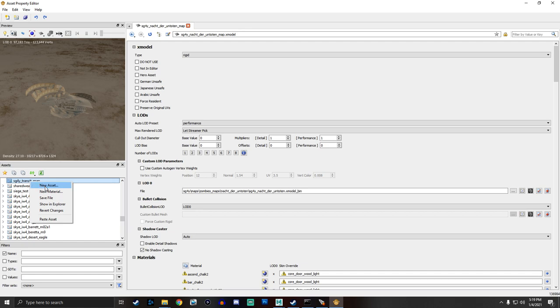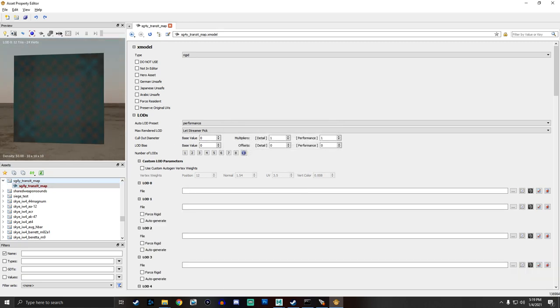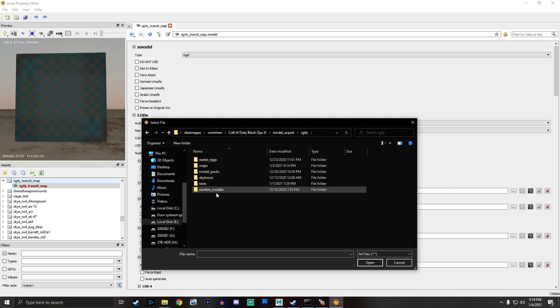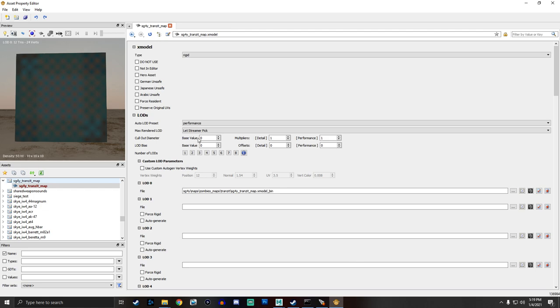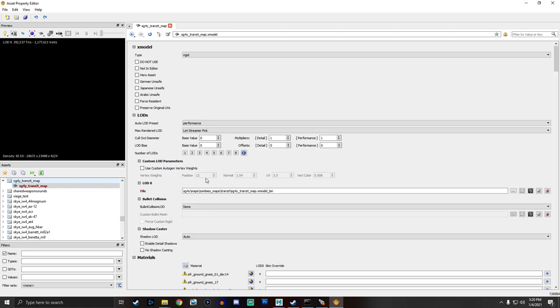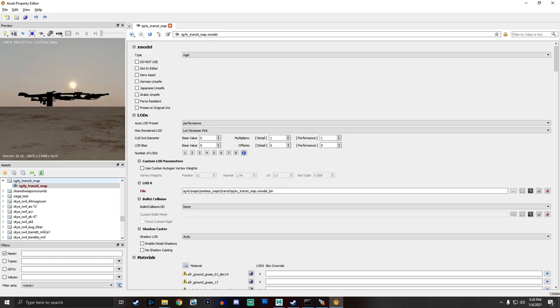Then you have this LOD 0 — hit the three dots, go to your Zombies, Transit folder, and open the Transit Map XModel Bin. Hit Open and give it a little bit of time. It's going to say Not Responding — don't click, don't do anything, let it load because it's just trying to do all sorts of things at once. As soon as you see the materials listed here, that means we're good. Click on this button to center the whole map. It is an insanely large map.